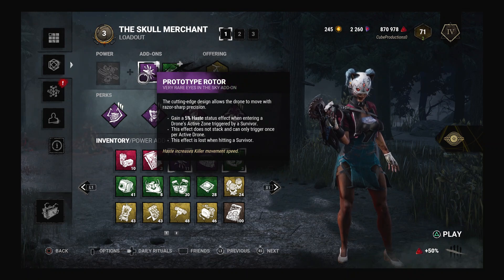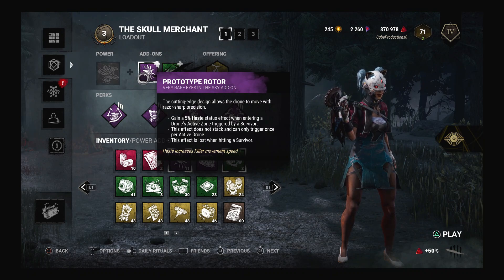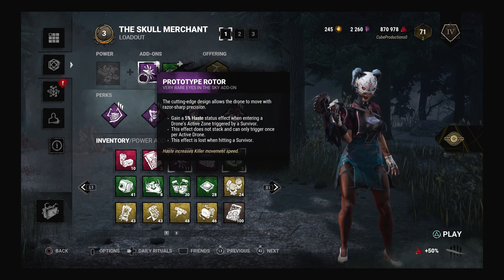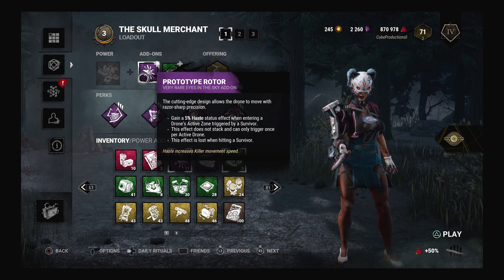What this add-on does is if a survivor runs into a drone and activates it, once we're in the drone, we get a 5% haste status effect that lasts forever until we hit the drone. Which is pretty good because you get a 5% haste status effect that lasts forever. The problem is it has to be activated by a survivor.